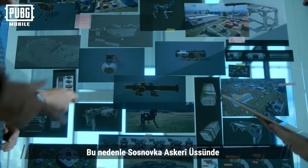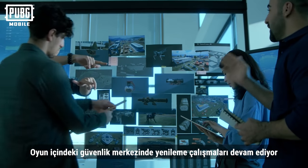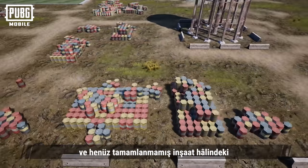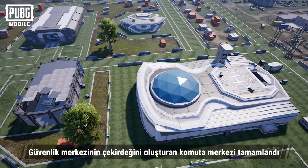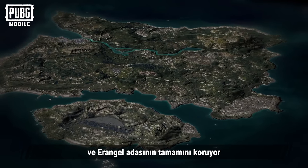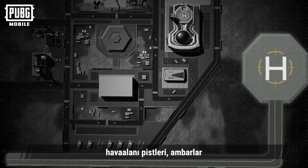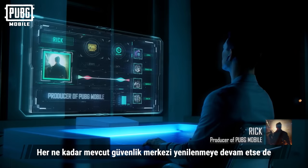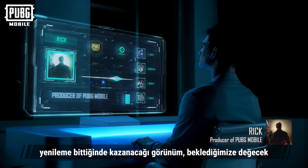Thus, we began a series of renovations to the Sosnovka Military Base. The security center in-game is currently still under renovation, so you can still see areas under construction, with piles of construction materials yet to be completed. The command center, the core of the security center, has been finished, and the entirety of Erangel Island is now under its protection. Additionally, we've also designed a landing pad, airport runways, warehouses, air defense facilities, and other areas. Though the current security center is still under renovation, you can look forward to how it will look once the renovation is done.